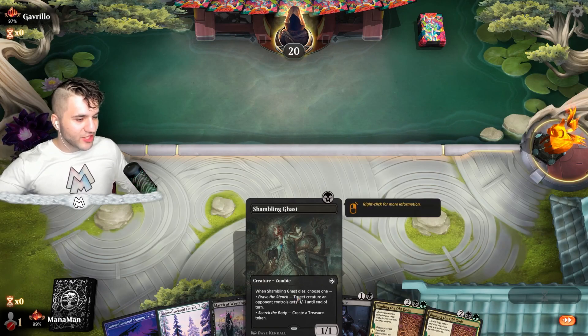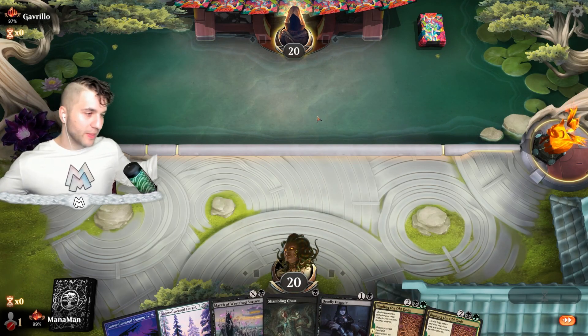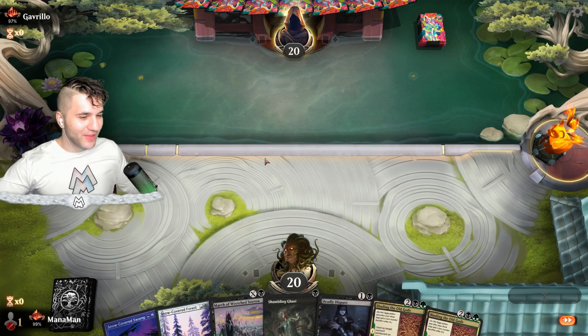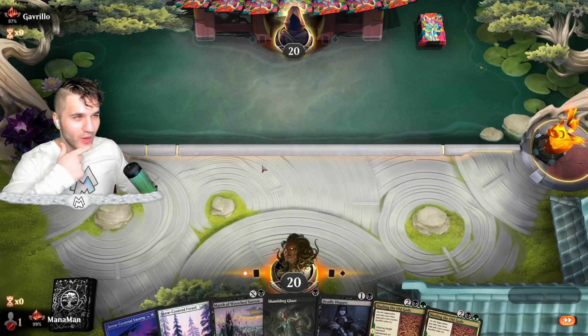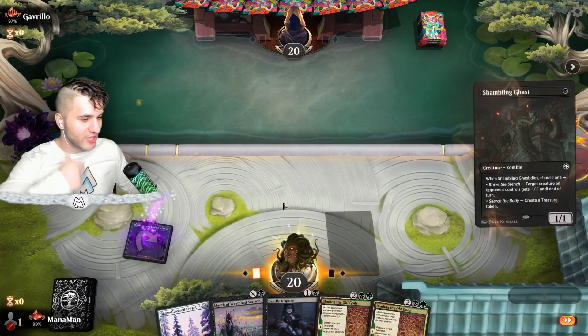Gavrilo — let's go ahead and keep this. Got a Shambling Ghast and a Deadly Dispute, and we're on the play. Life's pretty much good here for the Shambling Ghast player. I absolutely love these sleeves by the way — go ahead and give them a shout-out for that. Let's go ahead and drop our Shambling Ghast.